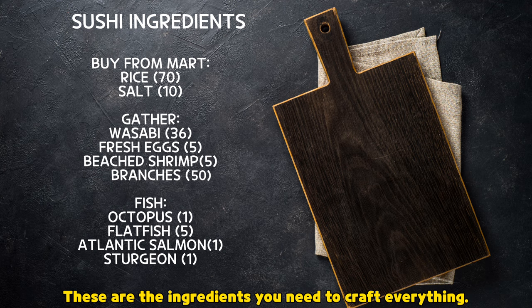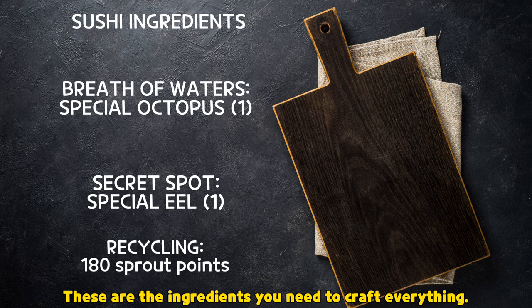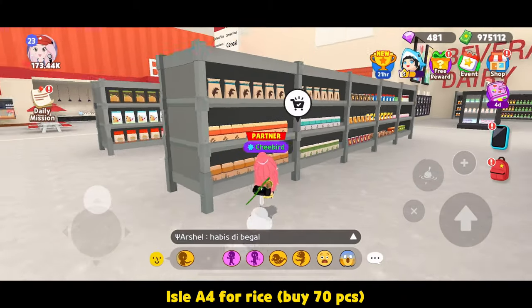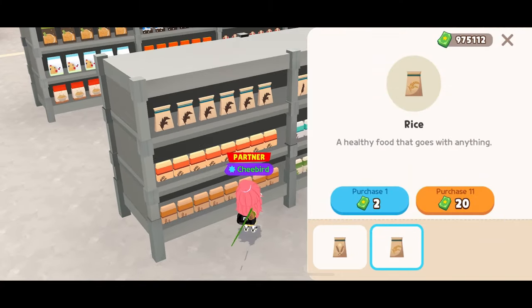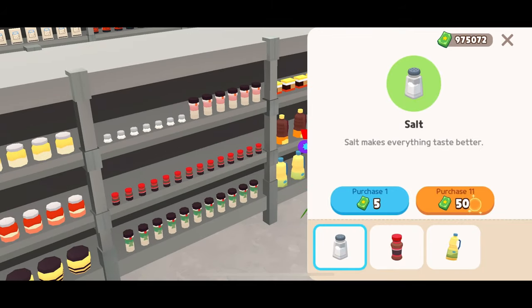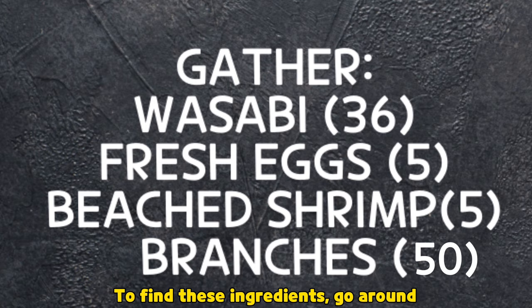These are the ingredients you need to craft everything. Rice and salt can be bought at Megamide — it'll cost four for rice and three for salt. To find the other ingredients, go around.